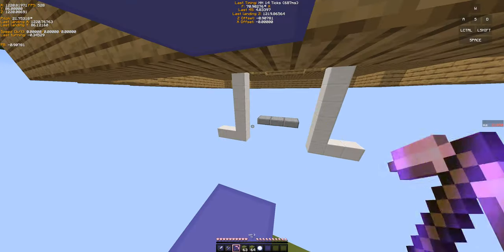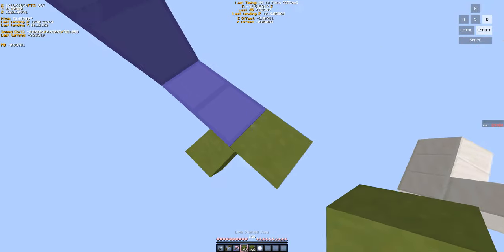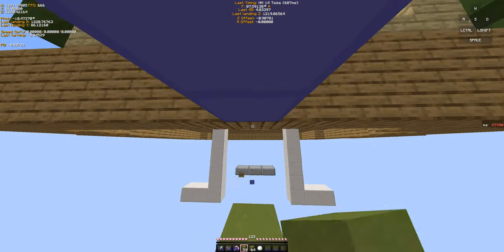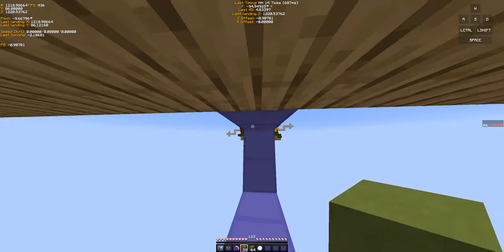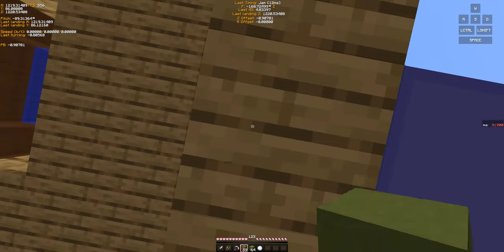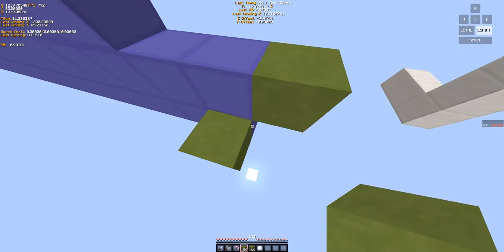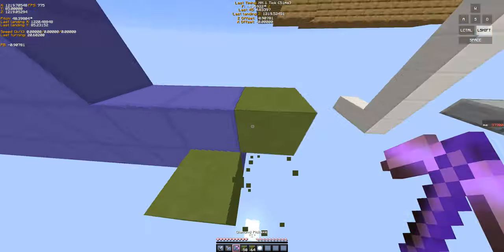What you want to do is break some blocks here, and then you need to place this block here. You can't bridge out anymore — this is the most you can bridge out. And these head hitters built into the map are going to help you, which is why you're not on the very bottom block, you're one above it.